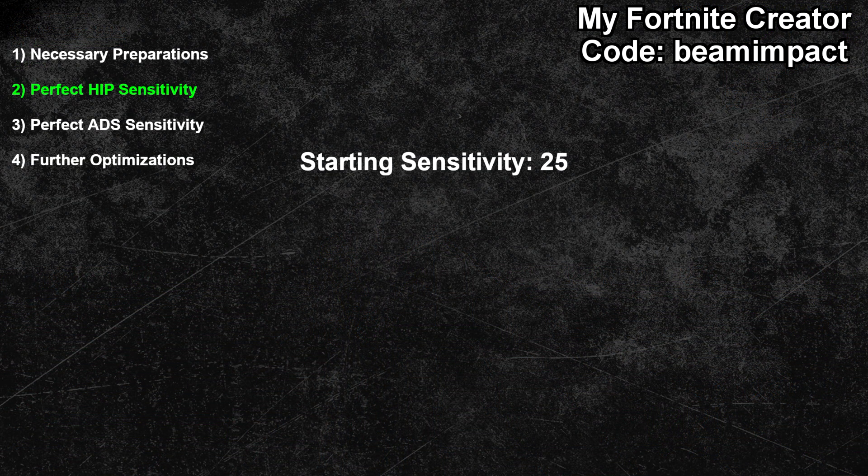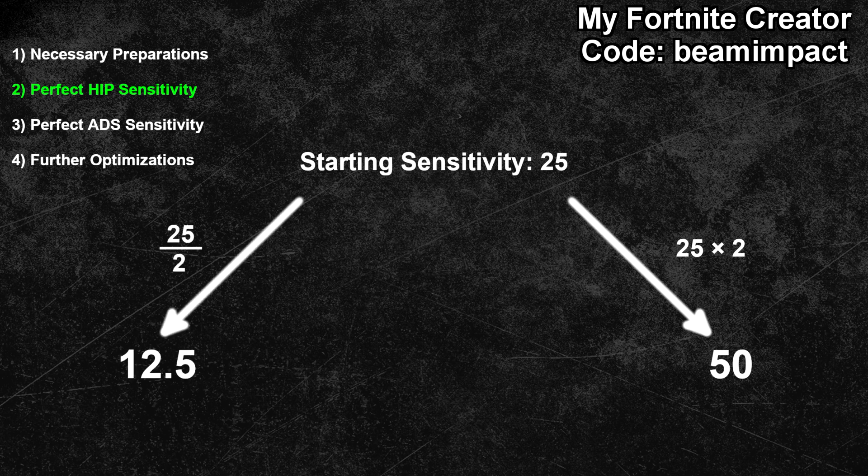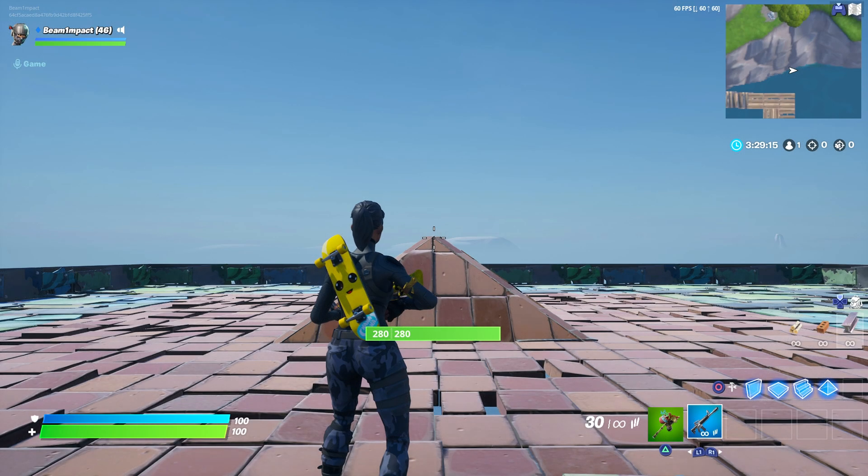For this guide I will use a starting sensitivity of 25. In theory it doesn't matter with which sensitivity you start — the outcome of this guide is always the same. Especially for PC games you might want to start with a lower value, and the same applies if you play with a lot of mouse DPI. If you want to, you can also use your current sensitivity as a starting sensitivity. You will now multiply your starting sensitivity by 2 — which in my case is 50 — and also divide it by 2 — which in my case is 12.5. So you end up with three sensitivities: 12.5, 25 and 50. Start with the highest sensitivity, in my case 50.